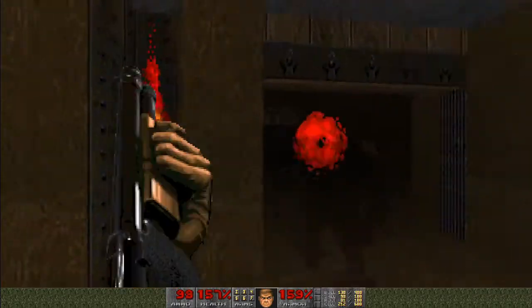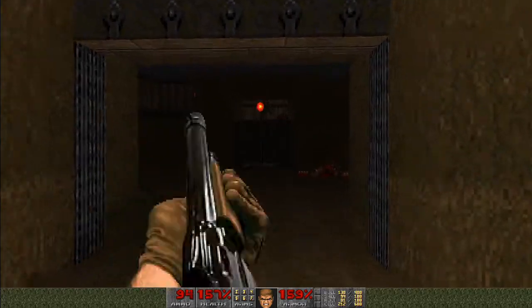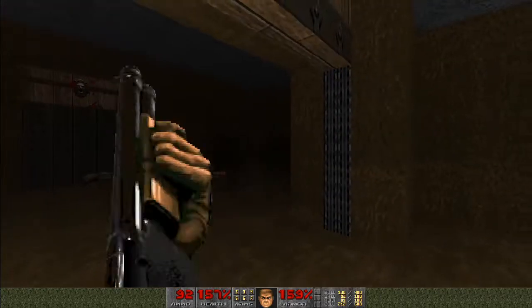Now, in this starting room here — oh thanks, you killed that Spectre for me. I've got a number of low-level enemies, Imps and Spectres, so I'll just keep the shotgun equipped until they're all dead, and track this on the right too.